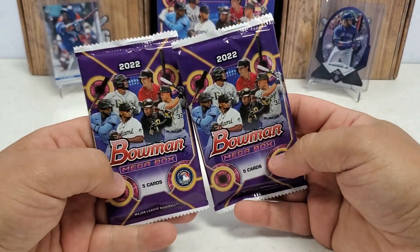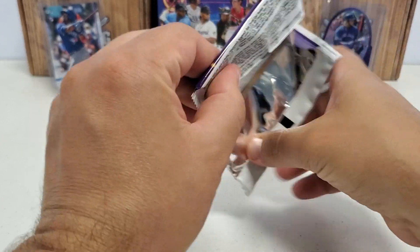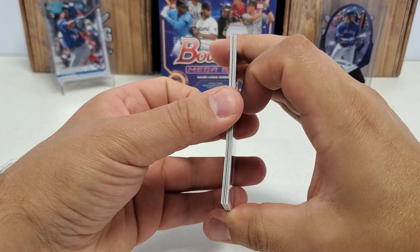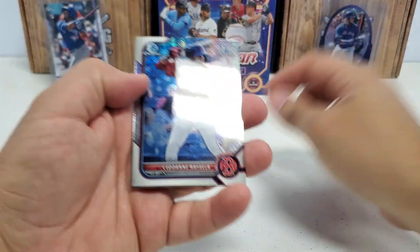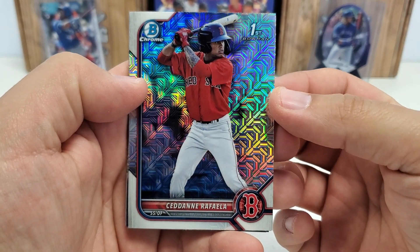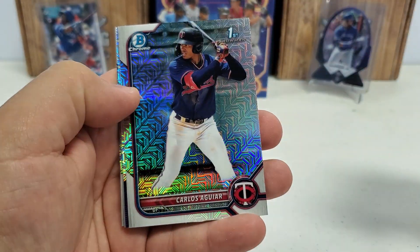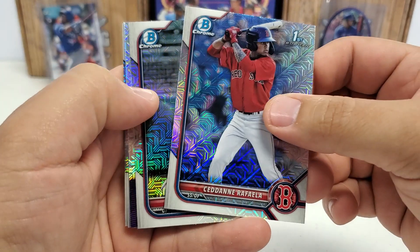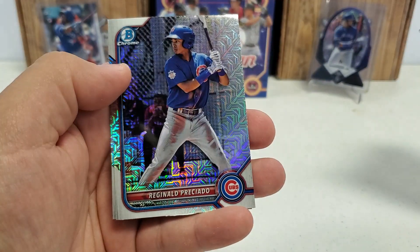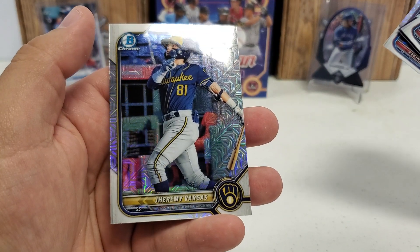Here we go — these are the two packs that everybody probably came to see, myself included. I absolutely love these packs. Beautiful Mojo refractors galore. We will see if we get lucky enough. Normally if you get an auto, it's normally in the second pack, the bottom pack. So there we go with our awesome Mega Box Mojo refractor action. Rafala first Bowman right off the bat, Aguar first, rookie Rodolfo Castro on the Buccos, Mr. Persadio, and last but not least, Jeremy Vargas first.